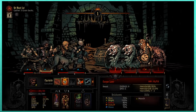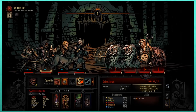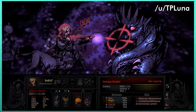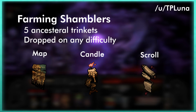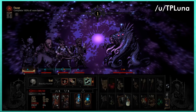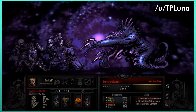Now for big advanced tips. Farm apprentice Shamblers for trinkets using level 2 heroes. Shamblers have 5 ancestral trinkets they can drop, including the much sought-after map, candle, and scroll. They can be dropped from any Shambler difficulty so there's no need to fight the big ones. Shamblers can replace any enemy encounter when your torchlight is at zero. Bring someone with riposte — the Highwayman or Man-at-Arms — and some AOE, and you can be less concerned with shufflers.